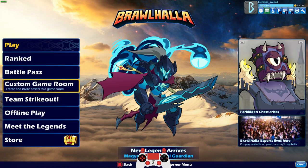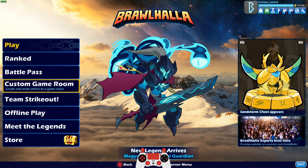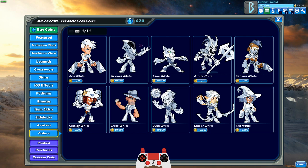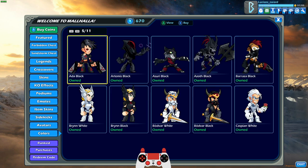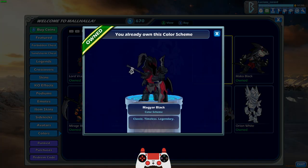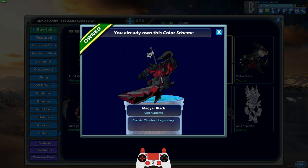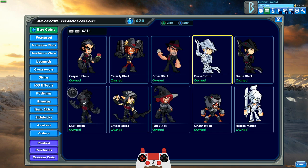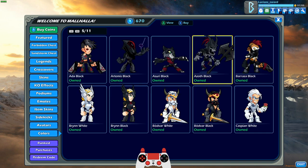So today I am super excited because I unlocked black colors for Magyar. That's right, I finally got Magyar to level 25. I already purchased it — I was too excited — but there you go. Black colors for Magyar, which means that I have black colors for every legend in Brawlhalla now. Literally every legend.